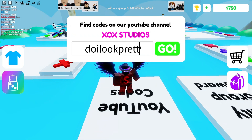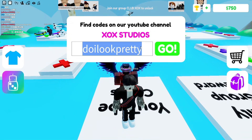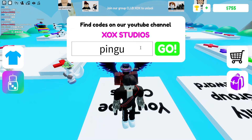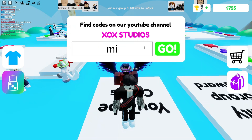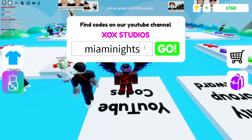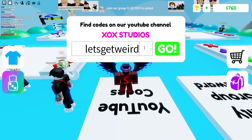Redeem 'doiLookPretty' to get a new item at random. Then redeem 'pingu' for another new item at random. Next is 'miamiknights' — redeem this for another item. Finally, redeem 'letsgetweird' for another weird item.